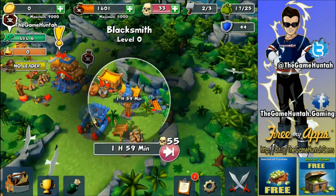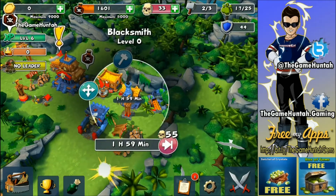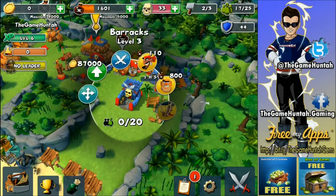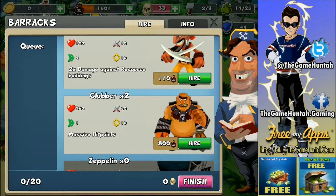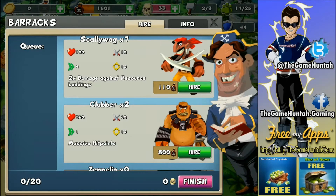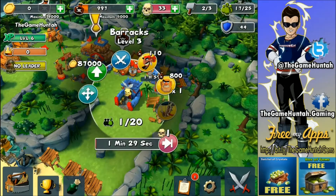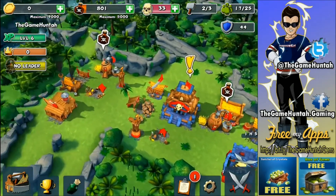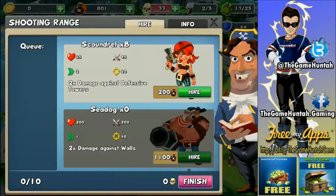On the Scallywag and all those units that we have at this point. My barracks are level three so we have the Clover available — the Clover is like the giant, the guy with massive hit points that we're going to use as a meat shield in the future. I can't wait for that, so we're probably going to put this troop in the battlefield today. Let me build a couple troops. Over here we got the shooting range.